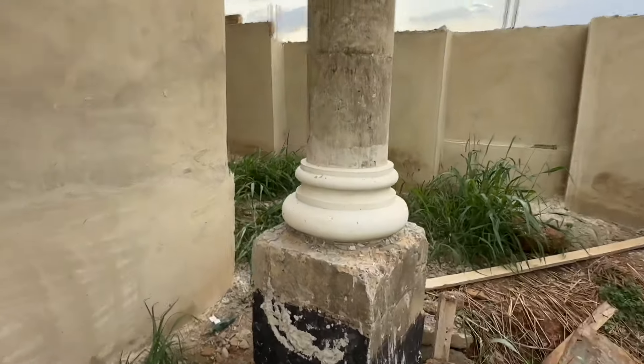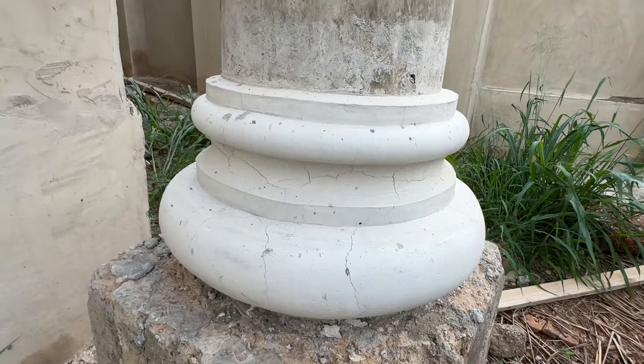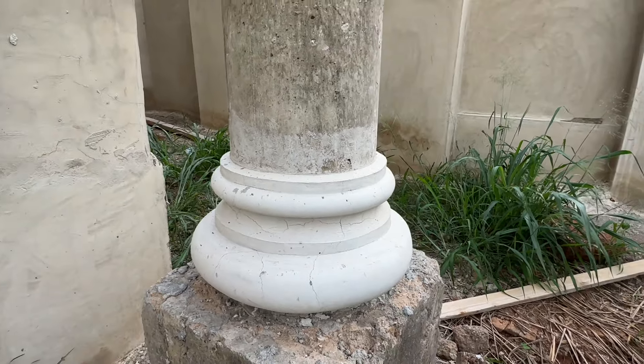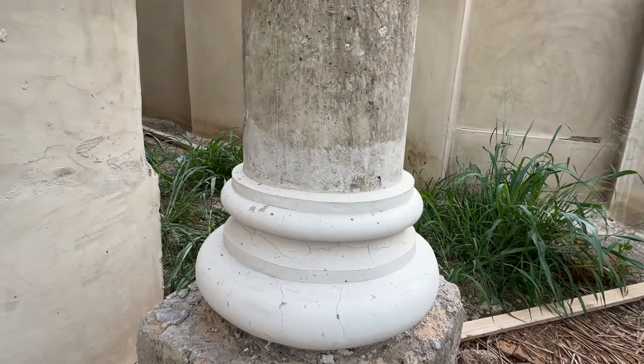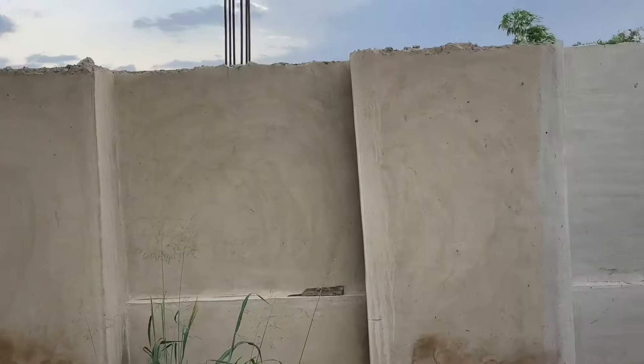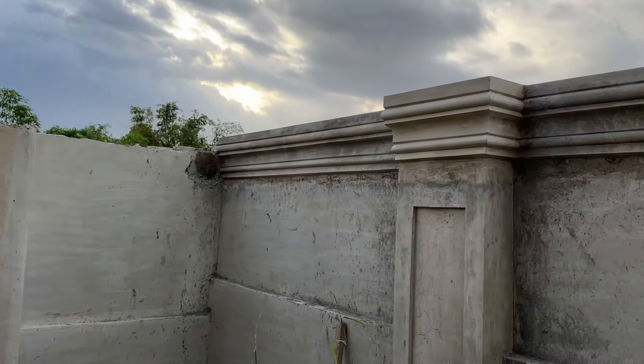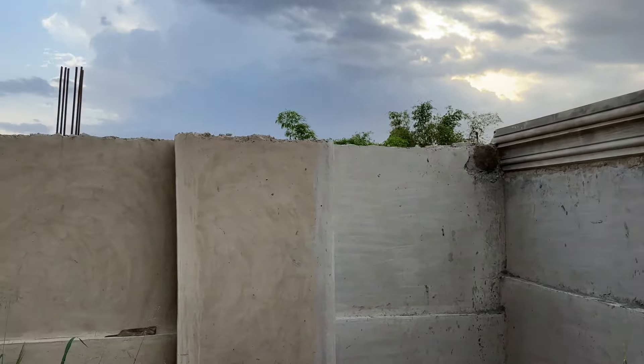Look at this pillar. It was not like this before, but Ebenco transformed everything. You can look at the base. You can look at the rings. Ebenco changed everything over here. You need to follow Ebenco to transform your building, to make your coping nice. Look at this — we have not done any coping over here yet. We are going to design the same as the building that is here, and it's going to connect all around.